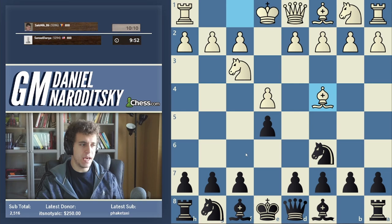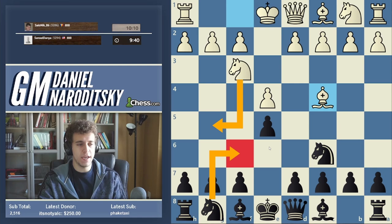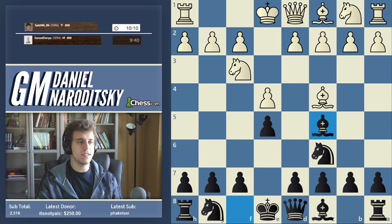So this is the Italian, and we can play bishop c5 or knight f6. The downside of knight f6 for beginners is that allowing the fried liver is not necessarily the greatest option unless you've studied it. So the move that's just a little less risky at this level is to go bishop c5.